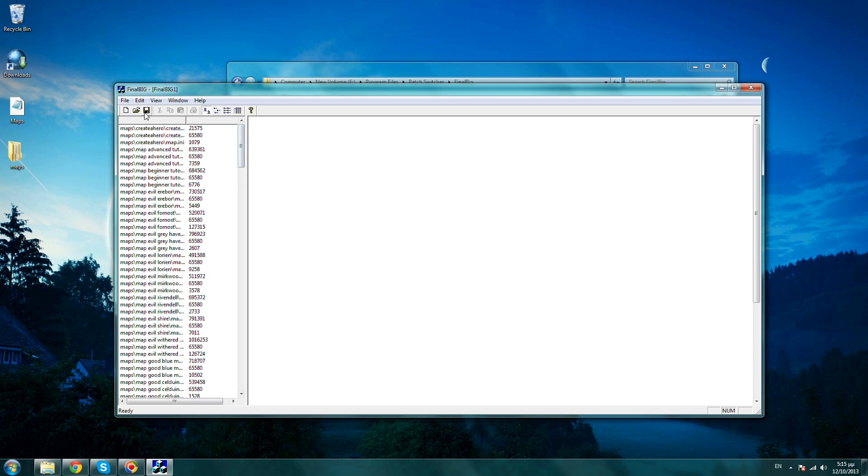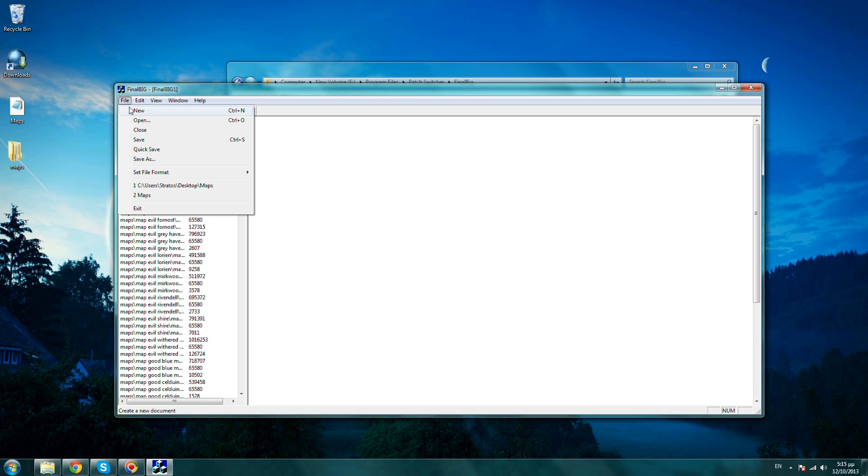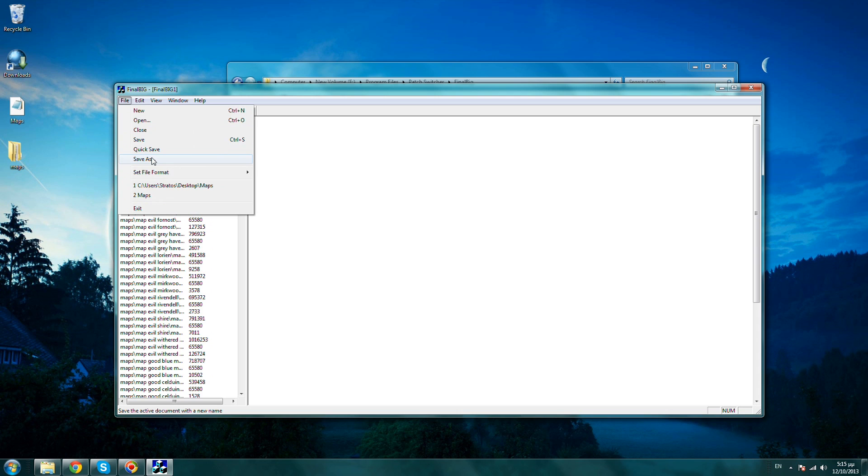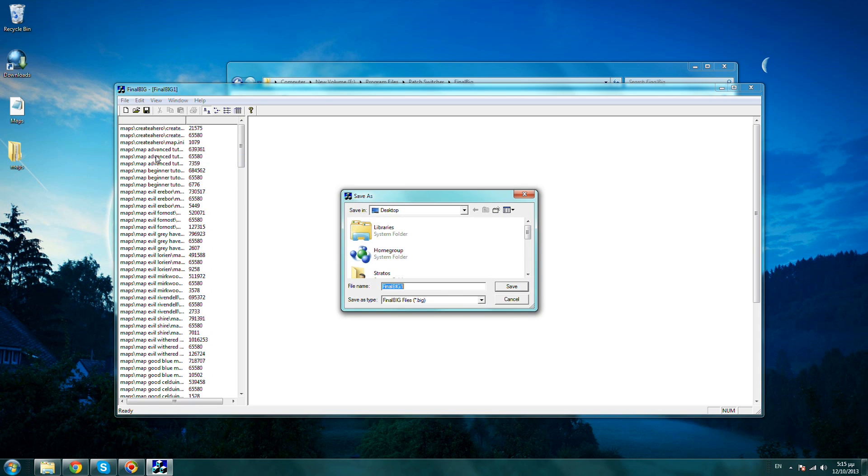After you have dragged and dropped the maps folder, click File and set the file format to BIG4. This is for Battle for Middle Earth — very important step. After you have done this, click File and Save As. Right here we are going to create a new maps file and I need you to place it back inside your Electronic Arts folder and the Battle for Middle Earth folder.